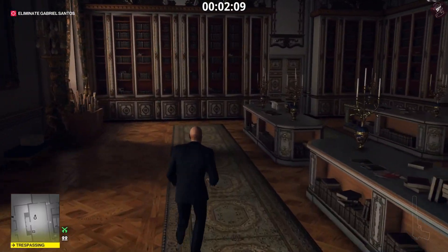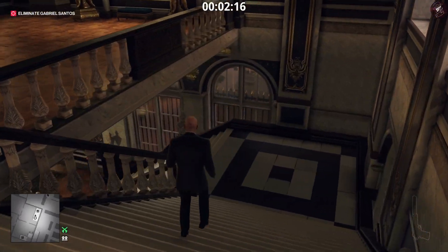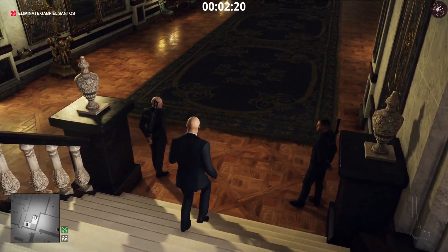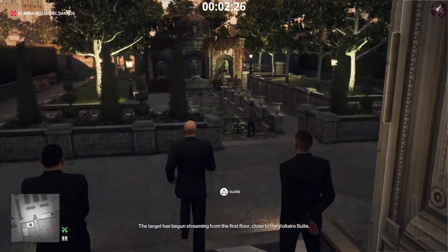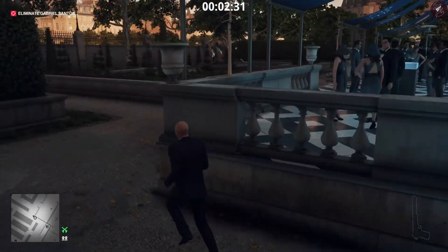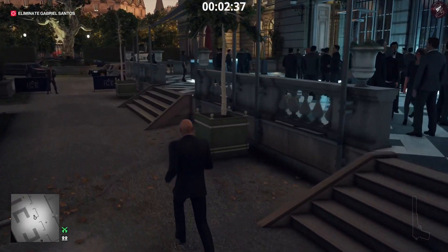Once we've done that, we're going to go back and put our suit back on. Now you can head to any exit you wish. I'm going to go back to the main entrance and just wait there. But that's essentially it. This is one of the easiest elusive targets we've ever had. It's a bit of a shame if this is going to be the last legacy elusive target — they decided to add another one, which is the chef, which is a very poor elusive target overall to end on.